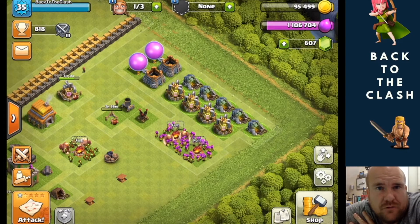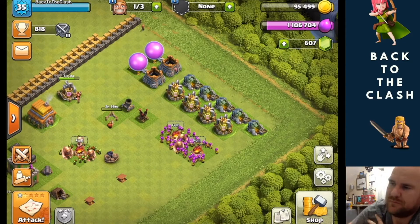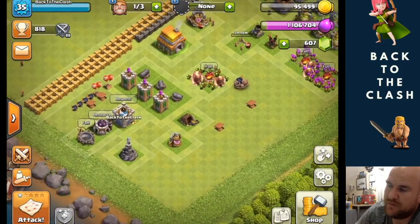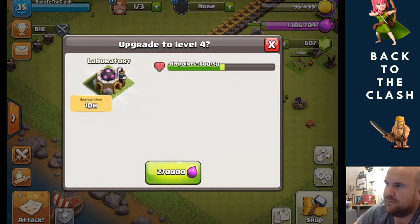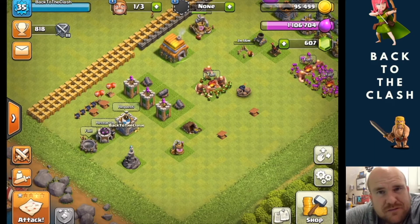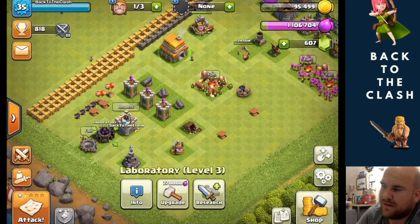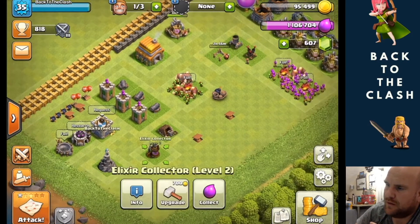The thing about elixir is you will suddenly have none of it and then you'll have loads of it — it's really weird how Clash of Clans goes. The main thing you're going to be spending on is army camps and troops, but also troop upgrades. If you come into the lab, I've upgraded everything I could at that Town Hall level, but the next upgrade is a 10-hour upgrade. Since I've got such a massive amount of elixir, it's actually quite beneficial for me to upgrade that lab and get the next level of troops.